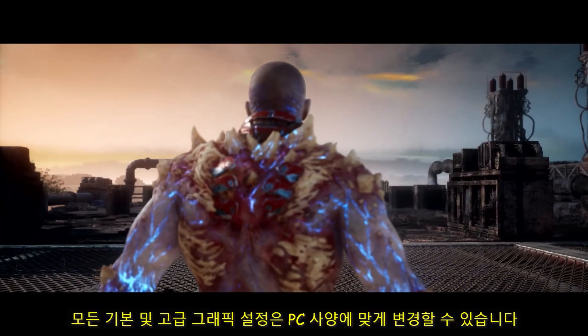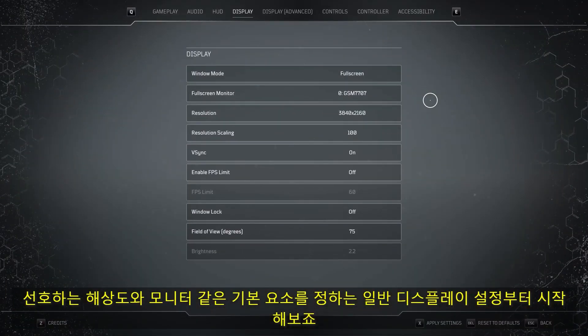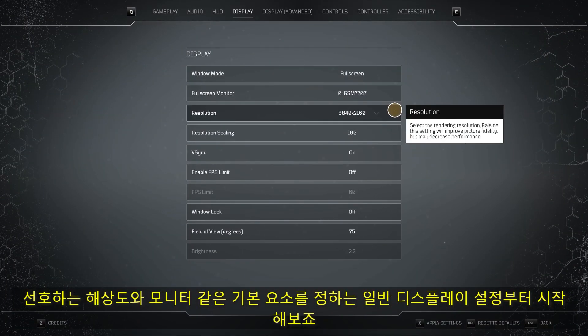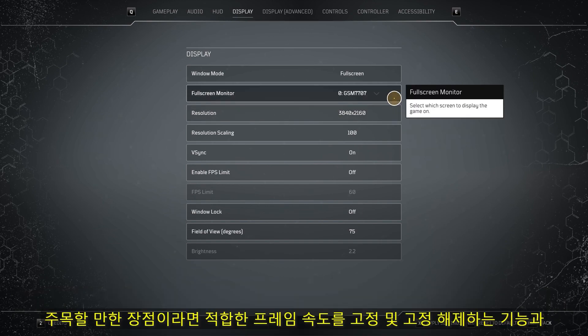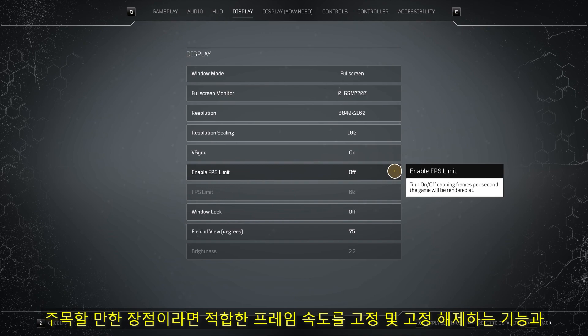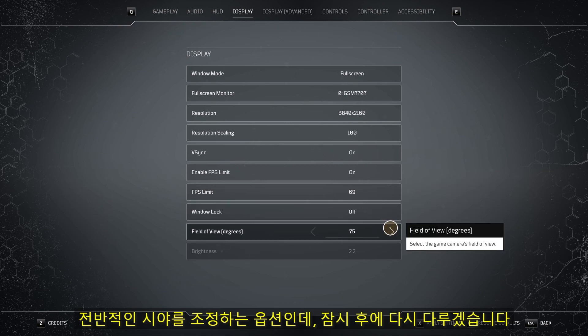And this brings us neatly to the all-you-can-eat buffet for all your GPU lovers — all of the basic and advanced graphics settings that can be changed to suit your PC's capability. Let's start with the general display settings, which lets you set up basic stuff like your preferred resolution and monitors, the ability to lock and unlock the frame rate however you see fit, and options to adjust your general field of view, which we'll come back to in a bit.